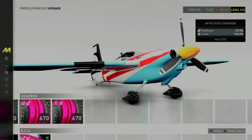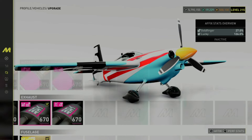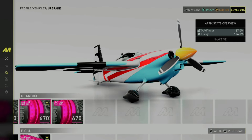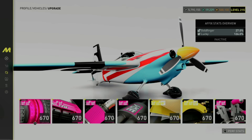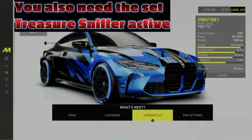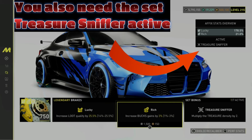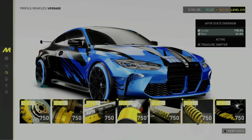To do the glitch, you need to make sure you have Goldfinger and Lucky on one of your planes. Generally I don't grind a lot in this game, so I'm always looking for new ways to speed up the process. As you can see here, I have this vehicle with the affixes Lucky and Rich, and basically it's going to help you a lot to find the treasures.